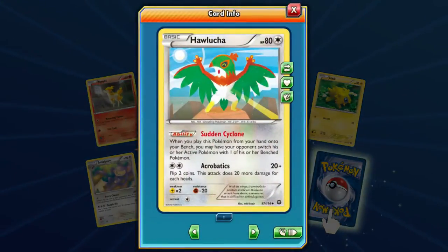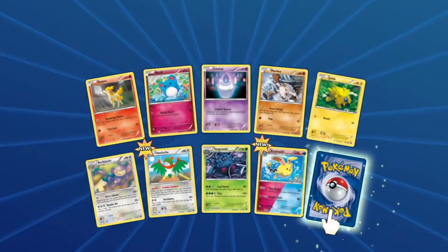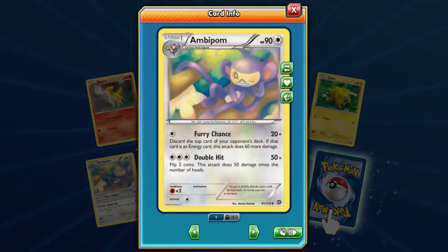Hawlucha — this ability is really cool. When you play this Pokémon from your hand, the opponent has to switch their active with one on their bench. That's pretty neat, it's like a mini Escape Rope. We haven't seen this guy in a while — Ambipom! It's a nice watercolor painting. I definitely like how they got the feel of his relaxation — the subtle colors in the leaves really bring it out. I wish you could see the tail a little bit better though.